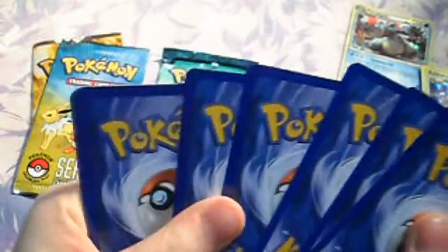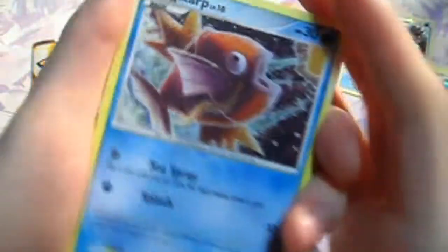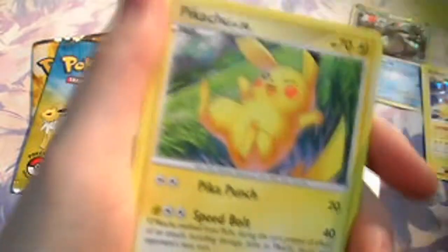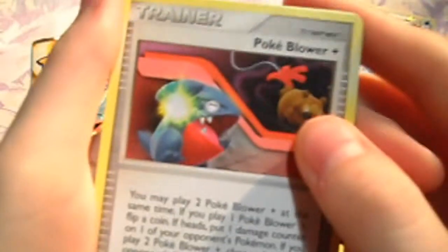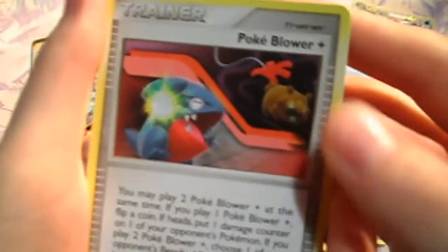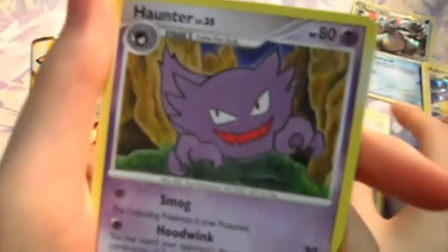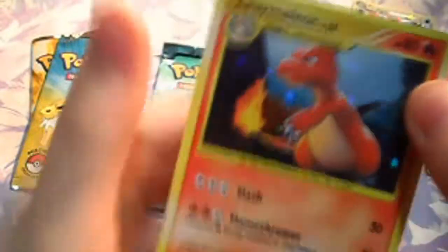One, two, three — one, two. I forgot what I was opening for a second. So: Magikarp, Starling, Magnemite, Pikachu, Miss Dravis, Marley's Request — I do remember Marley — Pokéblower Plus. I'm not sure what's going on in that picture. Haunter, Reverse Magneton, and a Rare Trimelion.